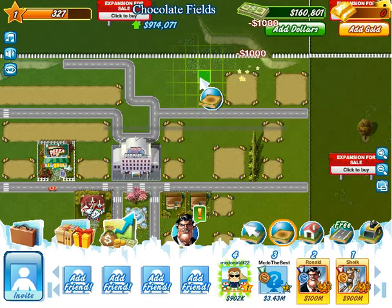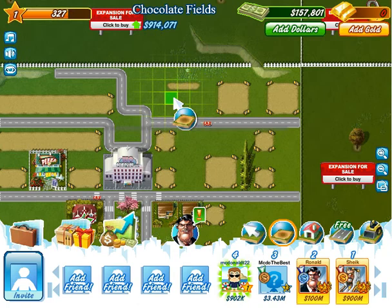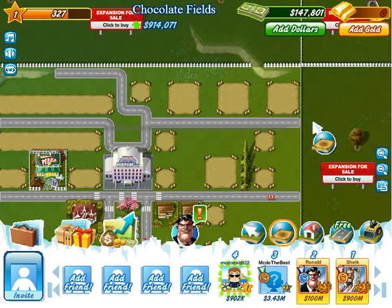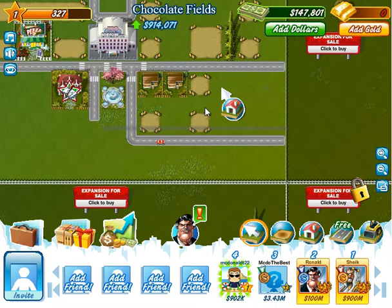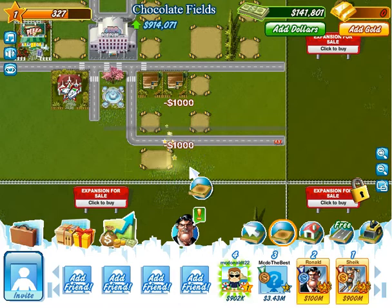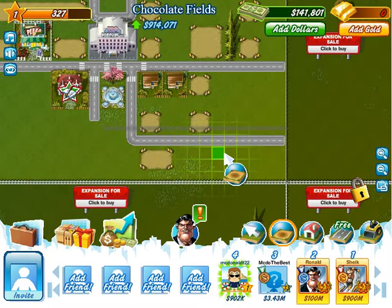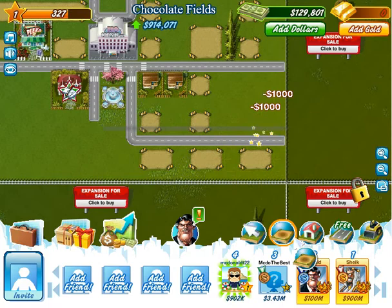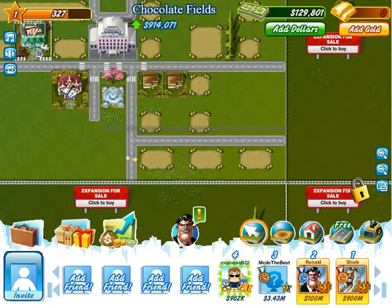I'll have three bigger houses up here, and we'll put in a little house in here, and then fill all the gaps with decorations basically. That works out perfect actually. The right-hand side of the HQ is going to be for the lesser quality houses, and the left-hand side is going to be for some of the better ones. I will actually put that road back.